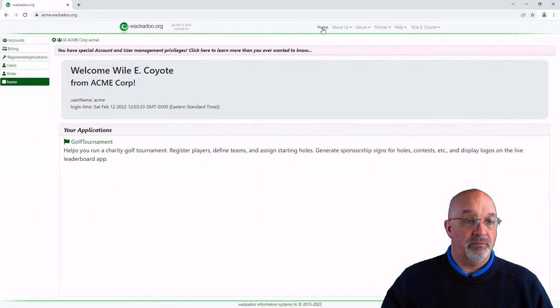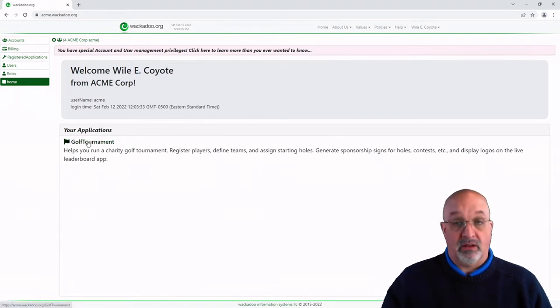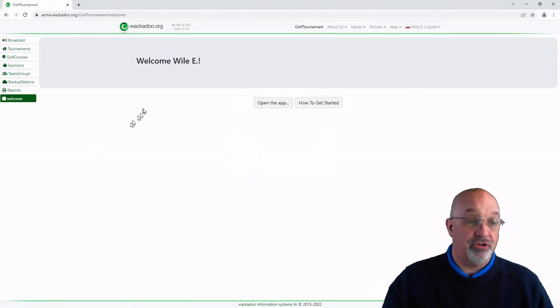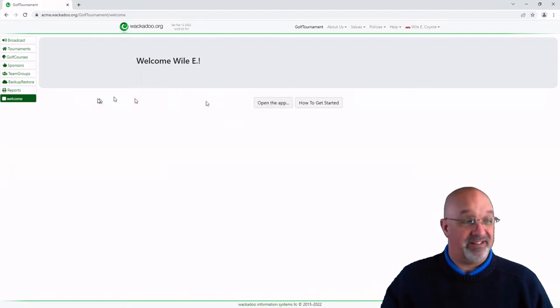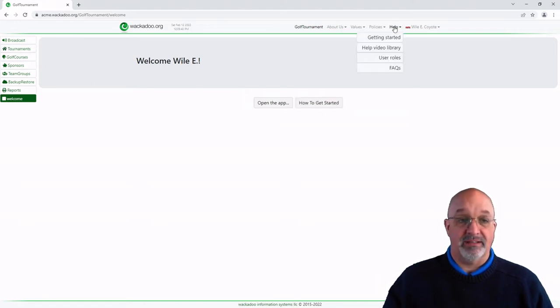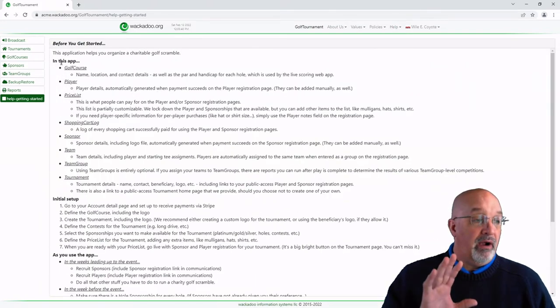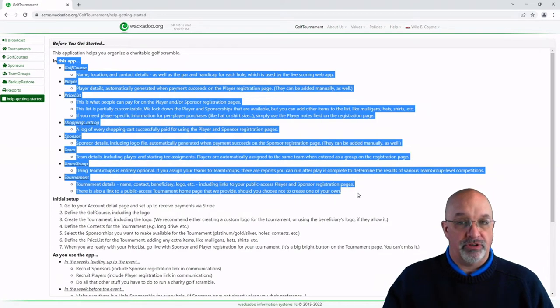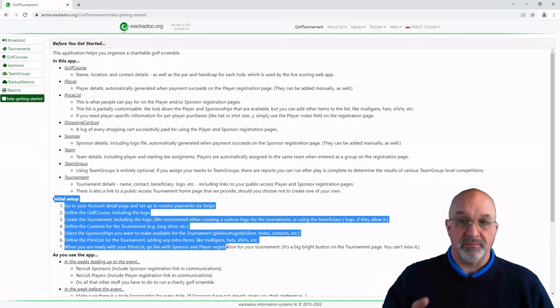I'm going to go back to the home page. This is your welcome home page when you first log in. It lists all the applications you have permission to, and you have permission to Golf Tournament because that's the one you've paid for. You jump into that application, you get another welcome page. This is mostly used for people when they're actually playing the event — they get a live leaderboard web app when they play. You can say Open the App, or you can say How to Get Started, which is the same thing as Getting Started up there.